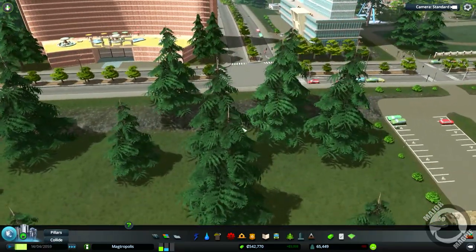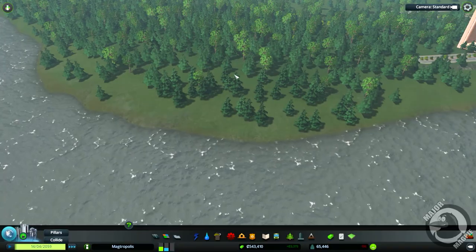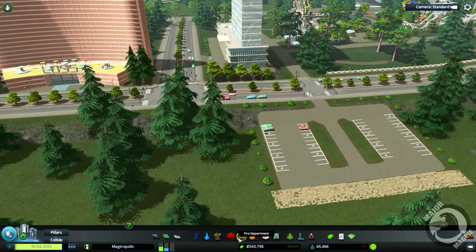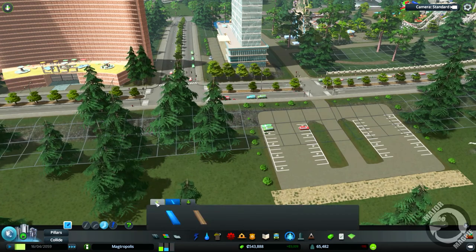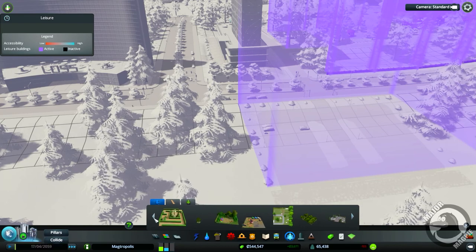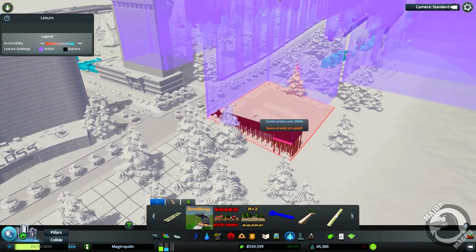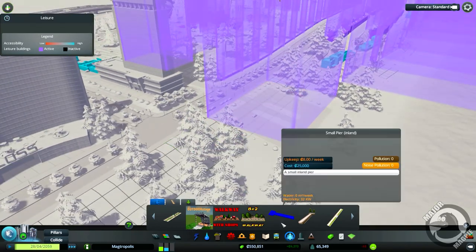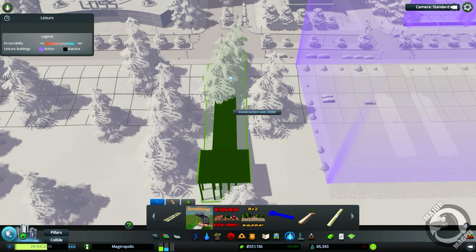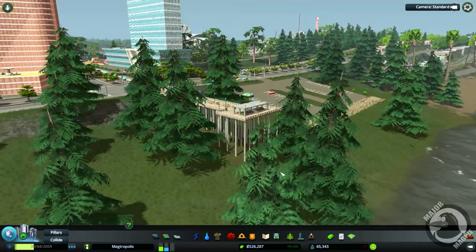Further along I want to put a pier. I'm going to extend the beach further through, probably all the way up to about this corner — so it'll be quite a sizeable beach. In here I want to put a small pier which I did find. This here is a small pier for inland places and I just literally want to put it right on the end here. 25 grand — boom — it's in. That's going to look awesome.